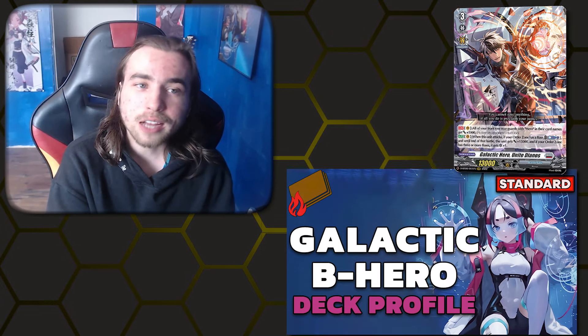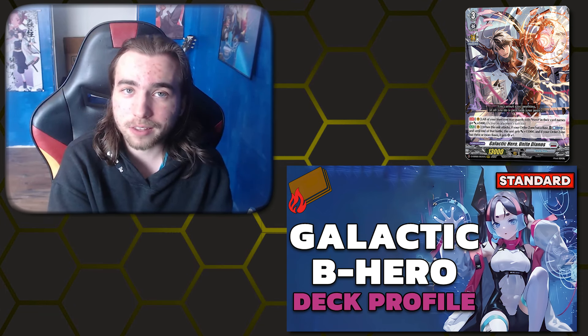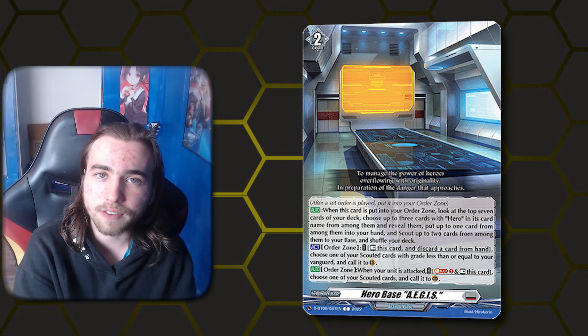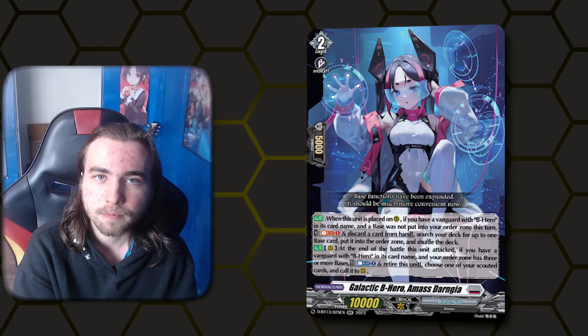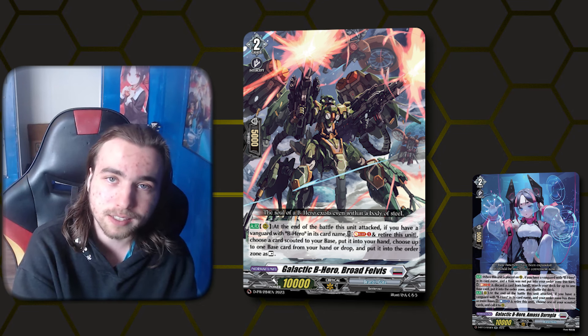Next up for Brandgate, it is Bee Heroes. I just made a more in-depth deck profile about this list on my channel a couple weeks ago — if you are interested in seeing more about this deck, check it out there. You utilize the bases in order to scout Bee Heroes into your order zone, and then the bases can utilize the cards in your order zone in order to gain additional effects. The base is able to call something from your base, and it can also guard with stuff in there. This deck became really strong through the addition of set 13 and amassed Dawngear, being able to give you multiple bases each turn and consistently have three bases set up turn three. We also have Broad Felvis, which can put the cards scouted in your base into your hand while also setting up more bases during the battle phase. This deck is a high attack extension toolbox deck and has a lot going for it going into this next format.